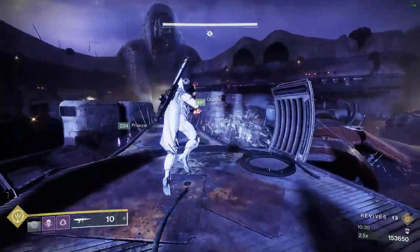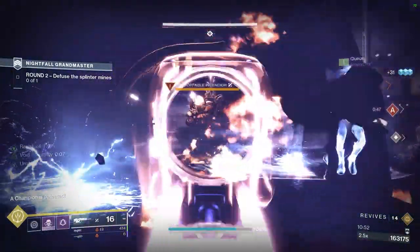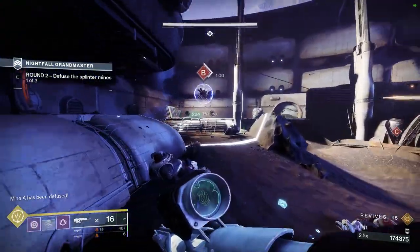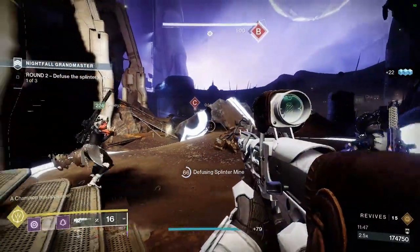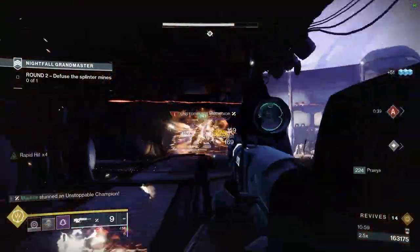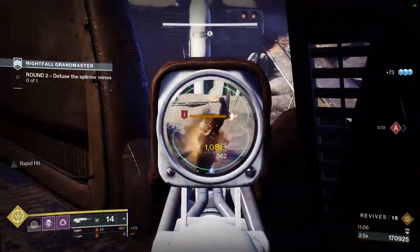After you kill all of the ads, you will begin the mines phase. Mine A spawns immediately along with the Barrier Hobgoblin and Unstoppable Incendior on the front right. Once you capture mine A, mines B and C will both spawn, along with an Overload Minotaur at the back of the arena where the solar cannon spawns. The mines last for 60 seconds and will explode, wiping you once they hit zero. While a player is on the mine, the timer does not decrease. The best strategy is to delay the capture of A while you wipe all of the champions and as many ads as possible, especially those at the future location of mine B.